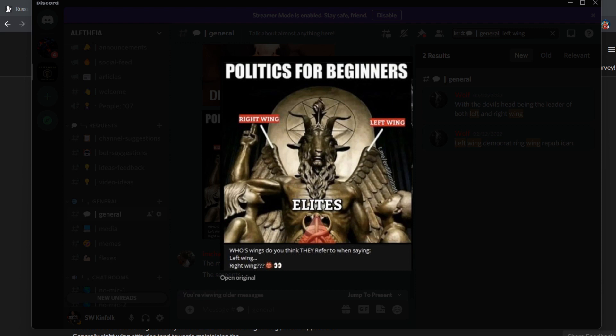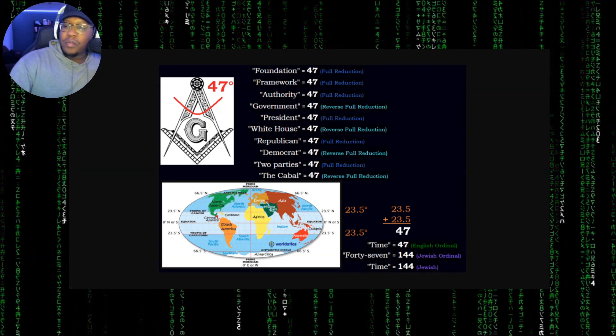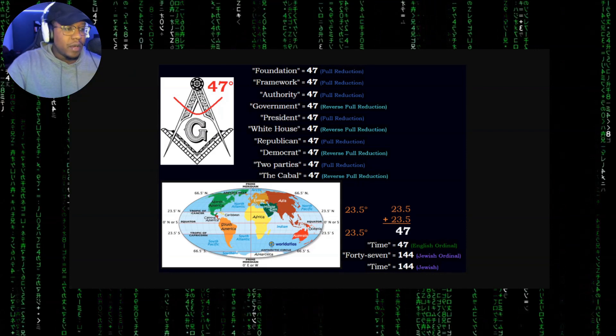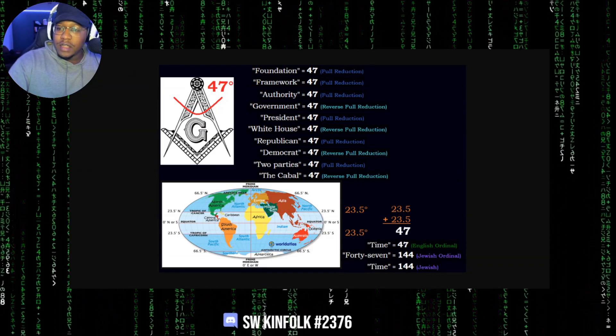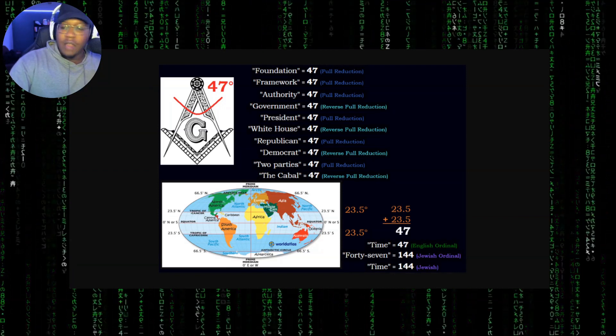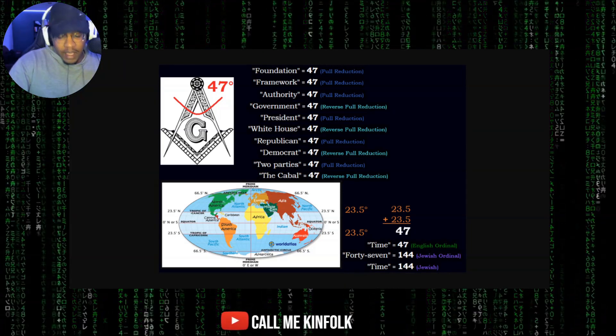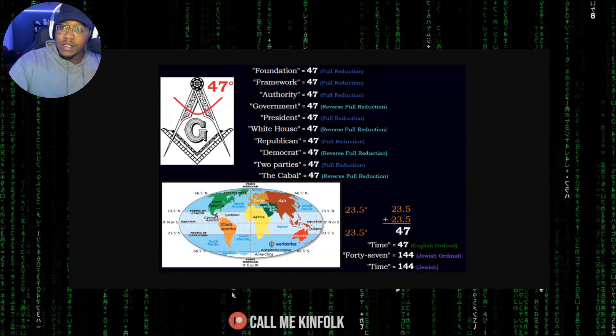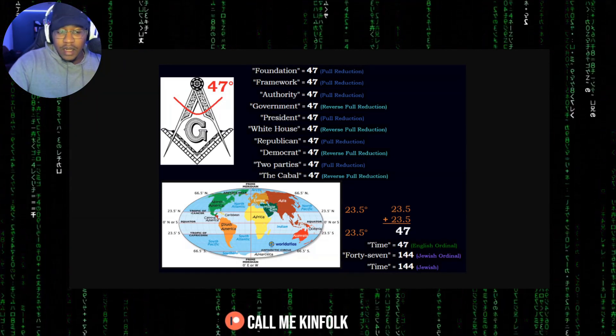It's no coincidence — the reason why Republican, Democrat, and two parties all equal up to 47. The cabal equals 47. They're running the whole show. This is scripted to the T. They're following the code.